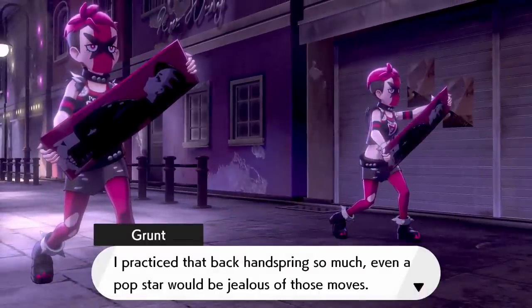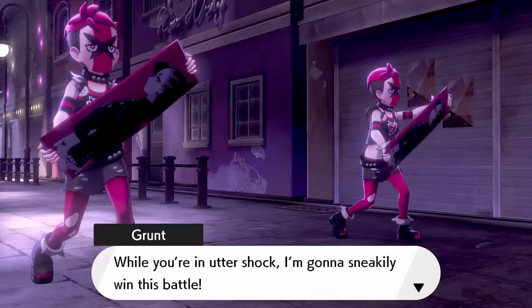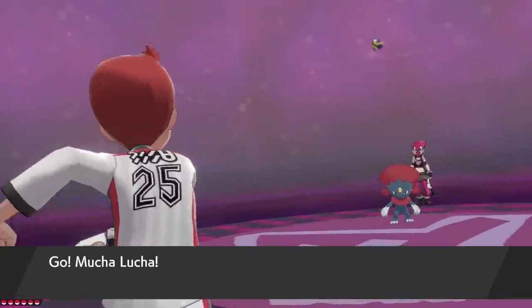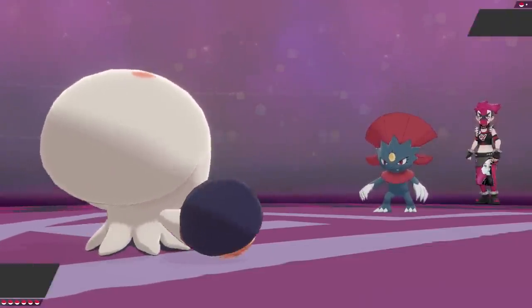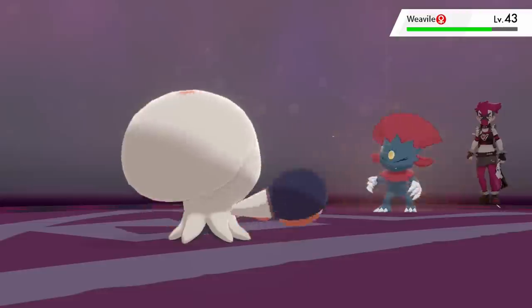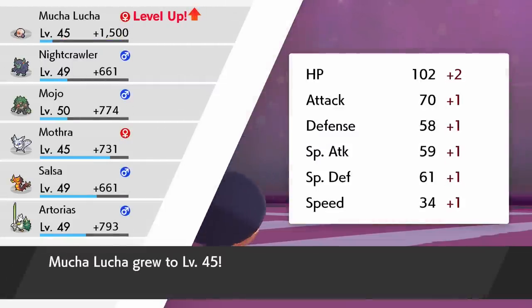I practiced that back handspring so much — even a pop star would be jealous of those moves. Were you surprised? While you're in utter shock, I'm gonna sneakily win this battle. Once again, we got a double team of Team YELL grunts — except they're not actually gonna double battle us. But this one's gonna have a Weavile. Bringing out the evolutions today — it's a Dark and Ice type, which means our fighting moves will be four times super effective. And Mucha Lucha is gonna tank up the Slash there to get its revenge.